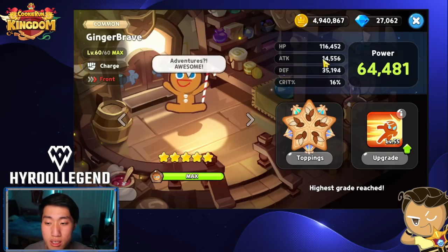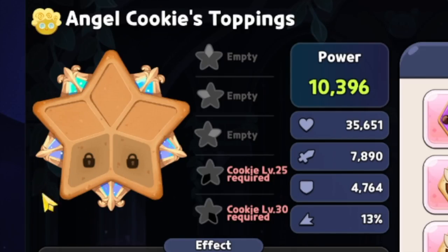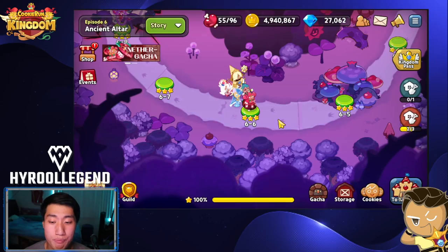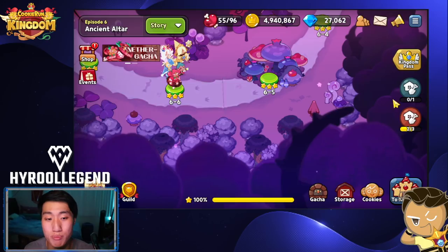Also, you need your cookie to be a certain level to unlock all five topping spaces — you'll unlock all of them when your cookie is level 30. Episode 6 and above are where you obtain Epic toppings. Getting up to episode 6 is not that hard — you just need a good team and can follow my PVE team building guide. You can also ask for help in my Discord channel linked in the description below, or DM me on Discord, or comment on YouTube. Good toppings make a huge difference to your cookie stats.